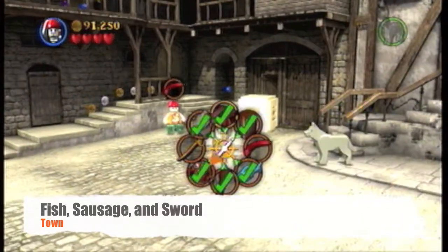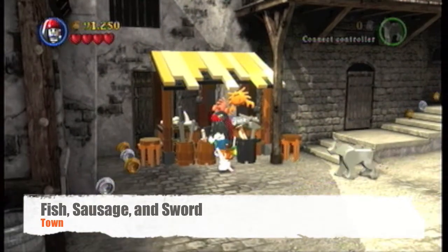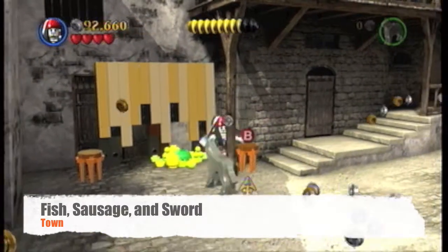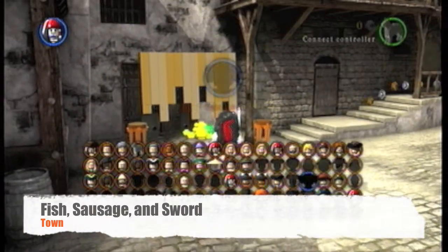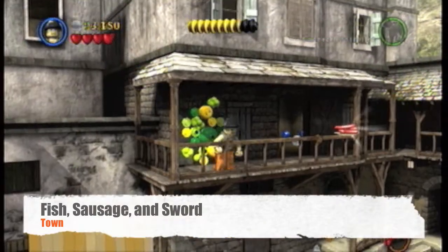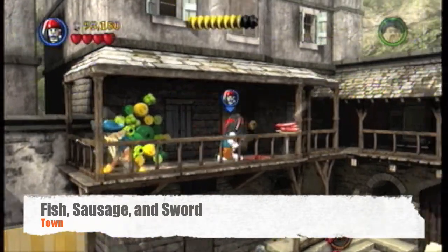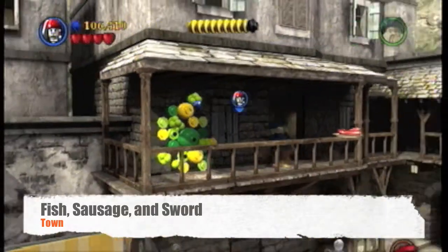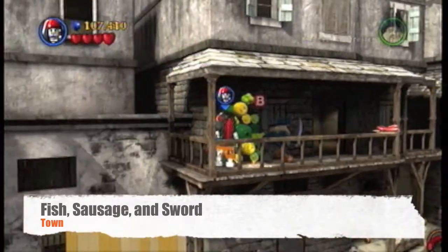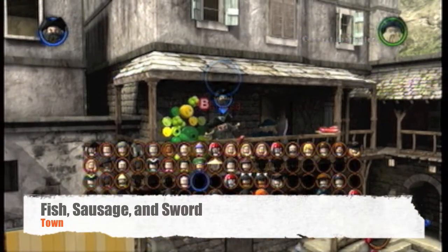Go up here and first we need to blow up this little mini storefront, then pick Jimmy Legs, go to the gooey thing, switch back to our compass, pick up a sausage, then switch back to Jimmy Legs — or even Davy Jones works too.